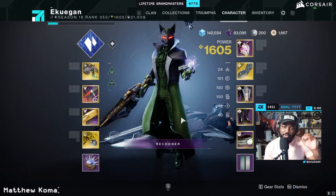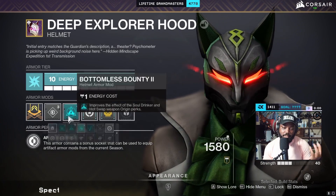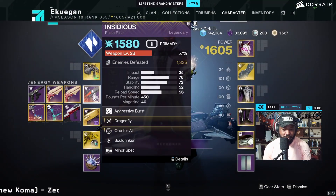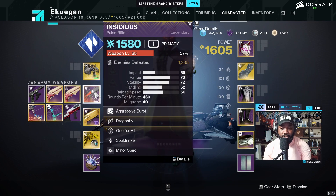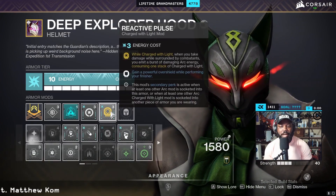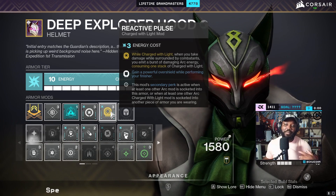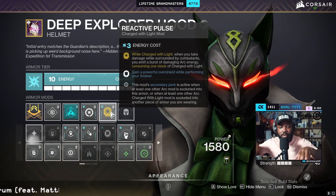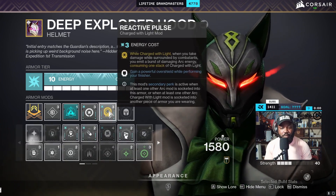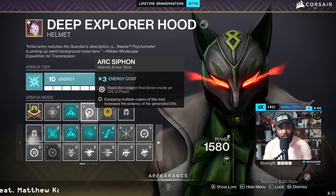For my helmet, I have the bonus bounty mod — you don't need this, I'm only using it because it increases the effect of Soul Drinker. I'm using the Insidious, which is the raid pulse rifle from Vow of the Disciple — that's the only reason that mod is there. I also have Reactive Pulse: when I'm charged with light and I take damage while surrounded by combatants, I emit a burst of arc damage. I drop my rift, I'm healing, frozen things are nearby — that burst goes out. And if I go for a finisher, I gain a powerful overshield.